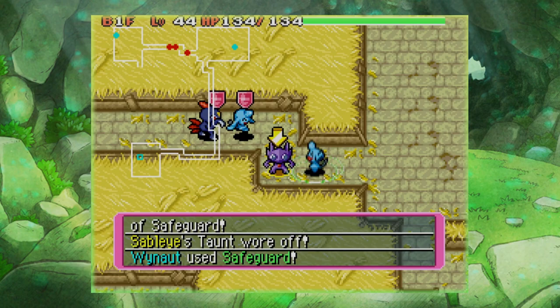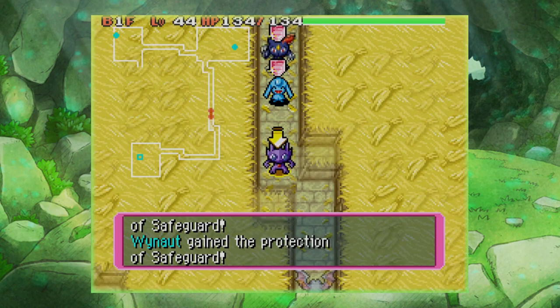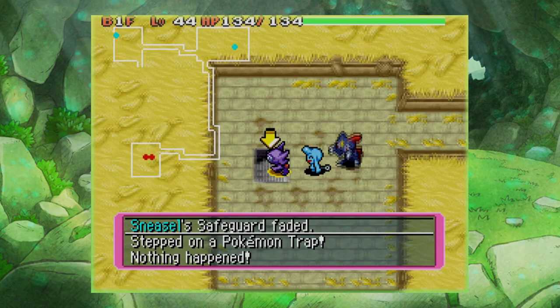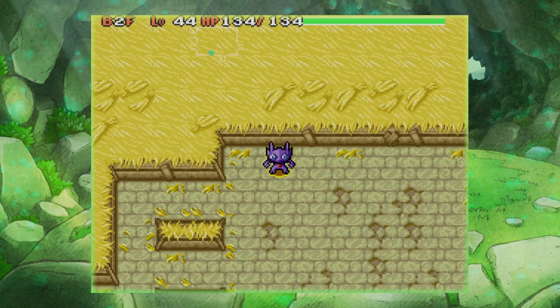The ideal way to use this is to go to a floor with a Kecleon shop with that setup — preferably a stronger Sableye — then pull out your Friend Bow, do the trick, and be essentially immortal. Kecleon won't be able to do anything to you, and hopefully that'll make it much easier to recruit them. Since we just left the floor, we now have Keen Eye again, so let's go ahead and wrap that up.